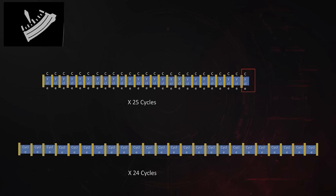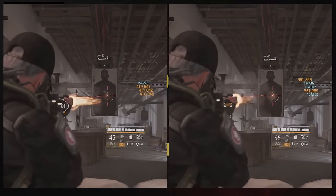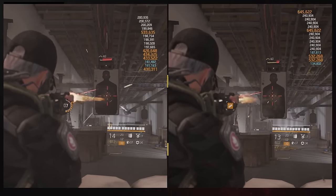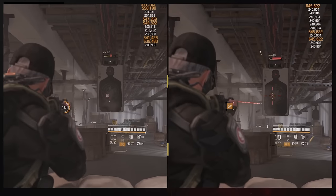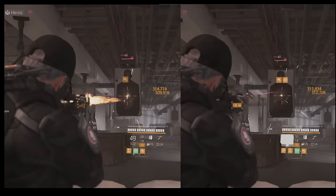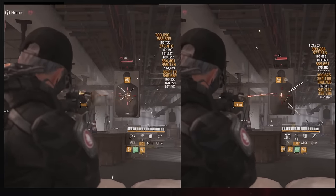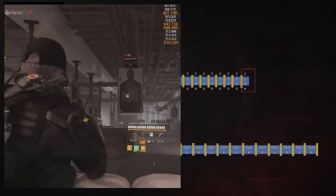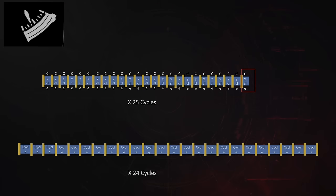At this point I want to apologise — in a previous damage talents video I claimed that the Measured magazine fires in exactly the same time as a normal magazine. Content creator and friend Dispatch called this out as an error and he is mostly correct. Since making that original video I've worked out that the timing of Measured compared to a control is in fact dependent on what build you are wearing. Whether the two magazines finish at the same time is inconsequential — what matters is how much damage is produced and how much time each magazine takes to fire.